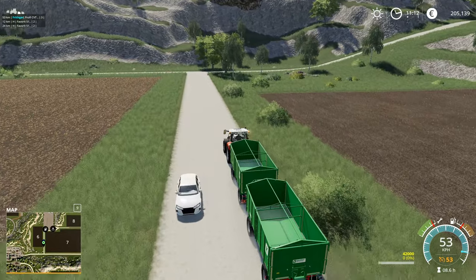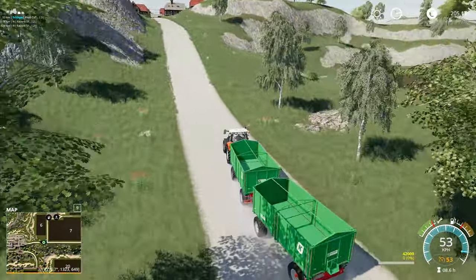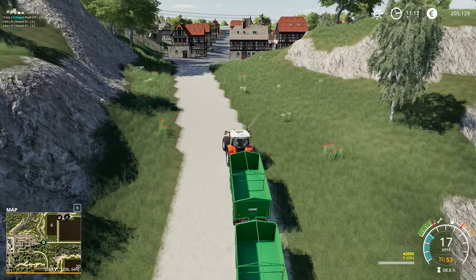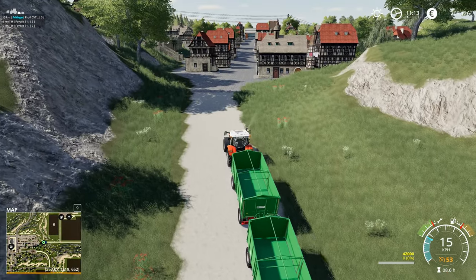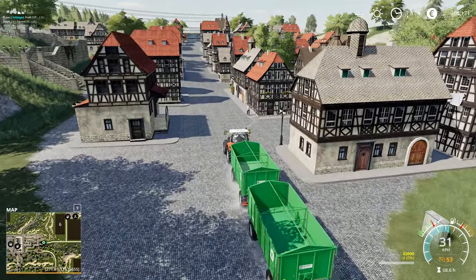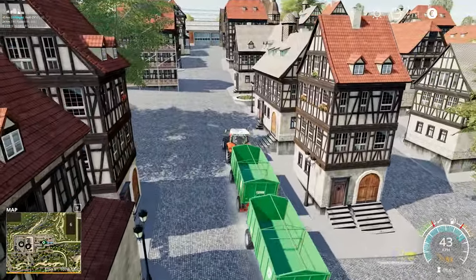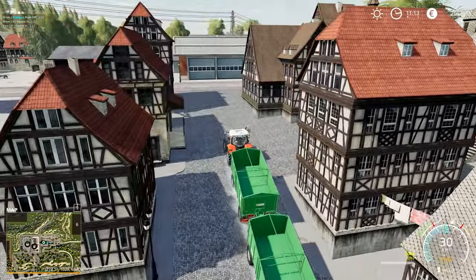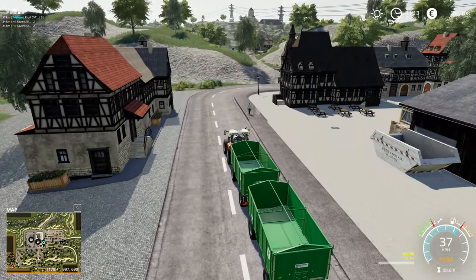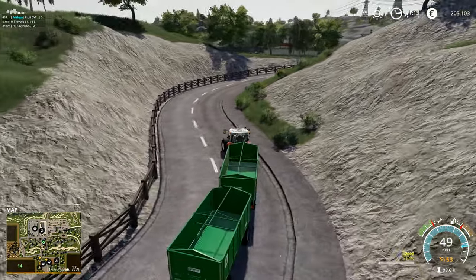I did make a mistake on the last lot of planting - a couple of people commenting said why didn't I use the new row crop planters for planting the beans, because you can use either planter. I went and used the small direct seeders, but they are quite narrow. I've been told a few times there's a Väderstad direct seeder in the mod hub that does fertilizer as well as seed - I need to remember to get that.